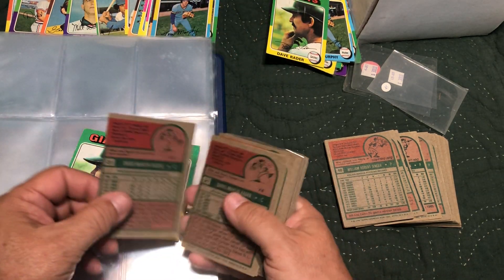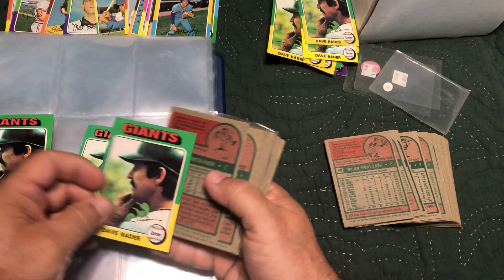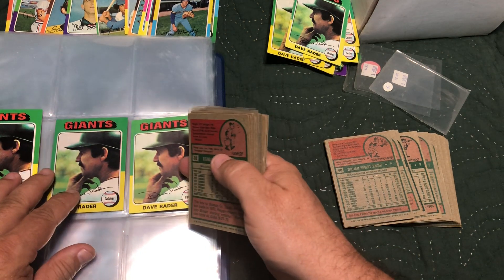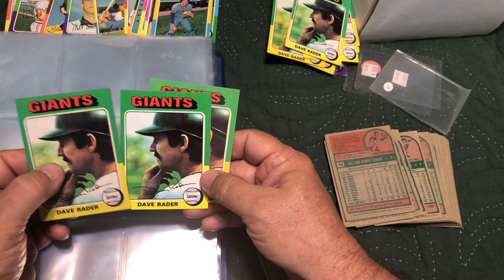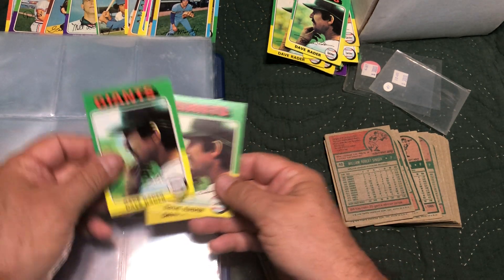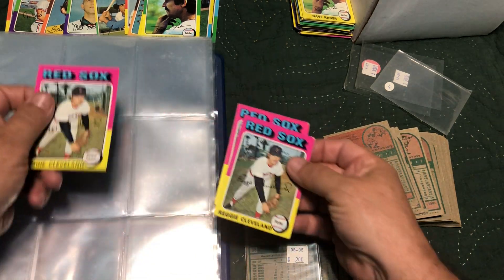Card thirty-one — some are already out. That's a nice one, that knocks that one out. Nice one, knocks that one out. Thirty-one's got pretty nice colors, off a little bit — three to choose from. Between these two, this one's pretty nicely centered though. We're going to go with that one. Thirty-two — we've got three; going with that one.